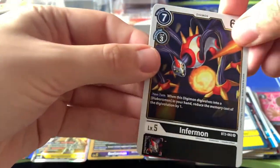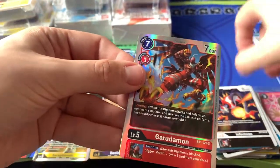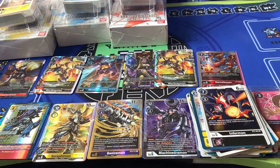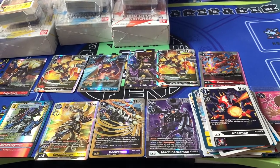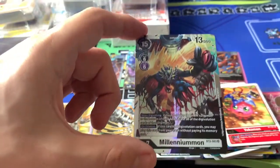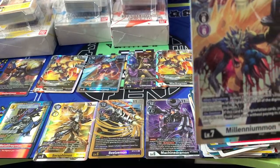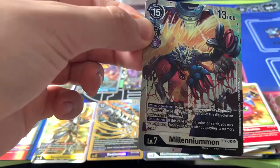Infamon and Garudamon. And the final pack — final SR. What are we going to pull? Yoko Mon Rare and — Millennium Mon! Completely forgot about Millennium Bomb being an SR in this set, and how flippin' rare and expensive it is at the moment. Very happy to see that.